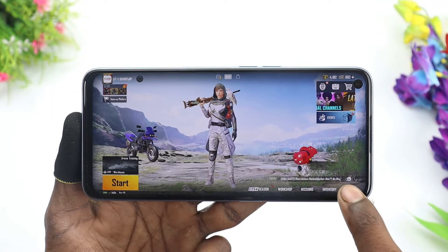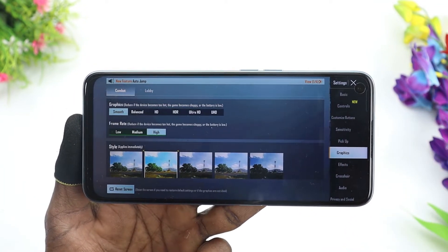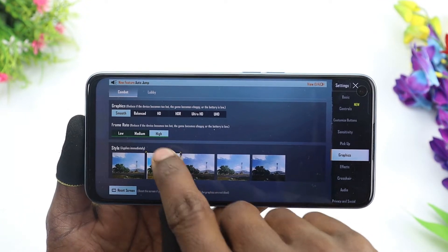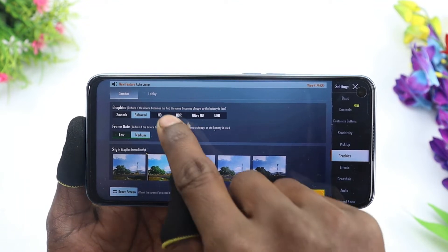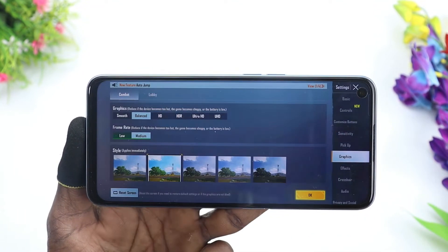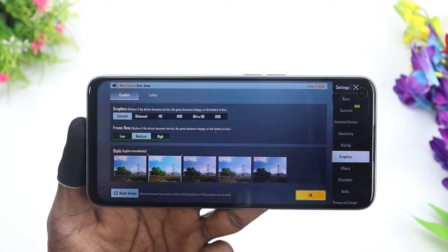यहाँ पर gameplay start करने से पहले, मैं आपको इस phone के default graphics settings दिखा जाता हूँ. अगर आप smooth पे खेलते हैं, तो आपको high का frame rate option मिलता है. अगर आप इसे balance पे switch करोगे तो आपको सिर्फ medium का मिलेगा, और आप इस phone में HD पे नहीं खेल सकते हो, तो आप सिर्फ smooth plus high पर खेलिए.